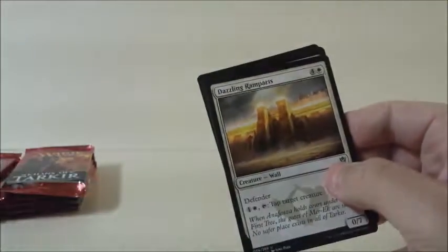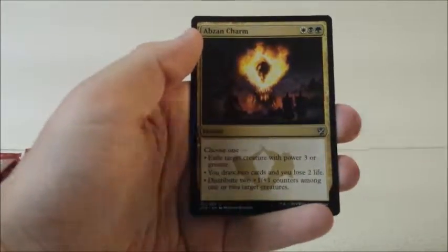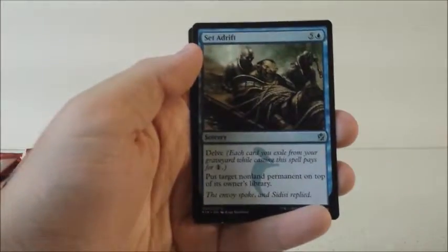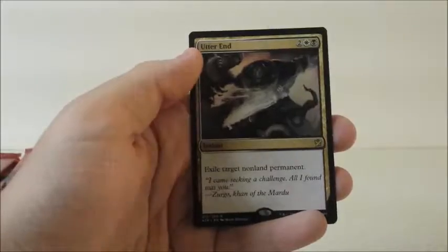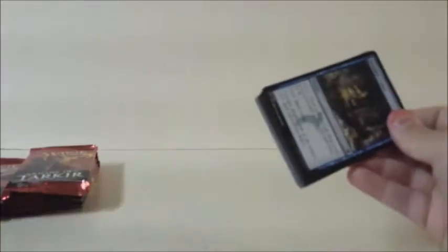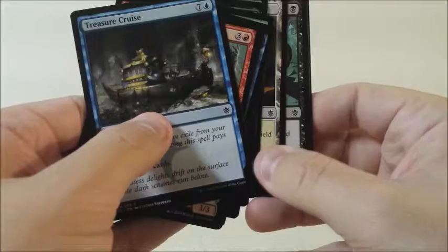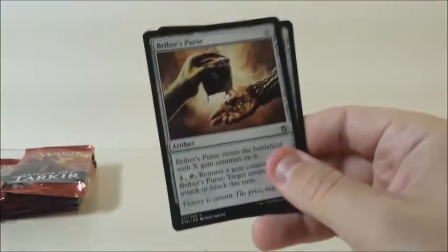Dazzling Ramparts, Abzan Charm, Set Adrift, and Utter End. That's not a Mythic, but that is a very good Rare in my opinion — well, in most people's opinion. Especially since, like I said in the last video, I really love playing Esper Control. So that's a great removal spell, even though I know it's probably not the best.